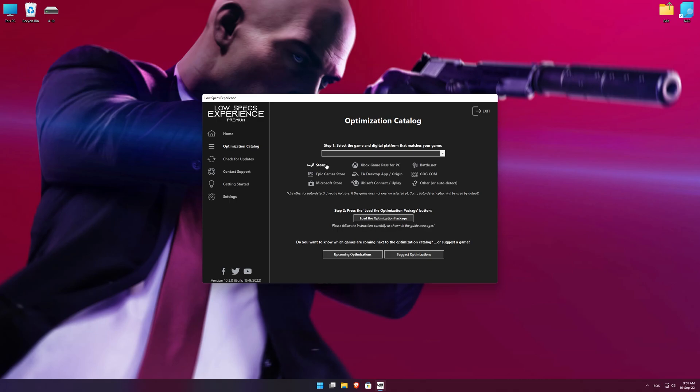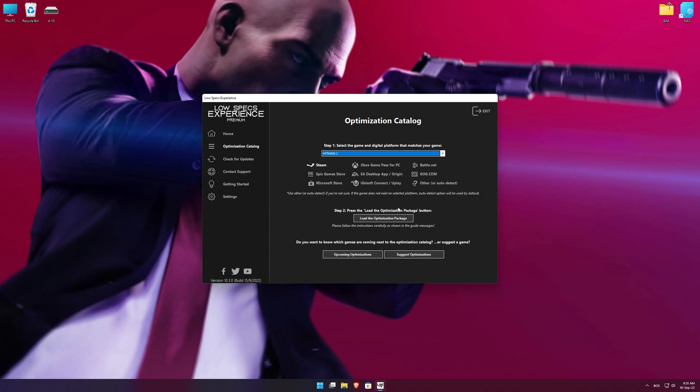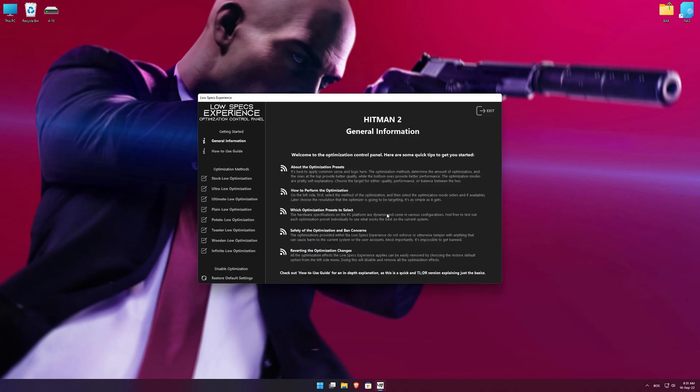From the top of the menu, select the applicable digital platform and then select Hitman 2 from the drop-down menu. Once that is done, press load the optimization package. Low Specs Experience will now automatically check if the game version currently installed is supported by this optimization. If it is, press OK and the optimization control panel will load.